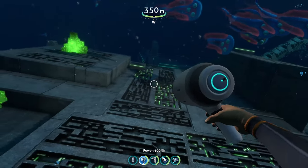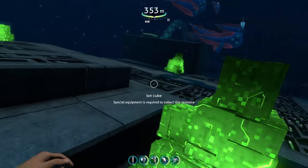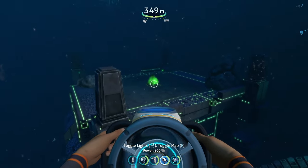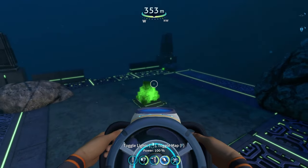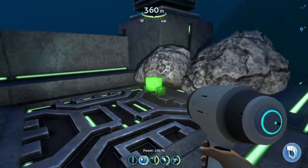And then we have these large ion cube deposits right here, all just sitting out here ready to be collected. We got one, two, three — is there a fourth one over here? Yeah, there's a fourth one over here. So we have four giant ion cube deposits that we can pick up. That's super awesome. Then we have another ion cube right here as well.